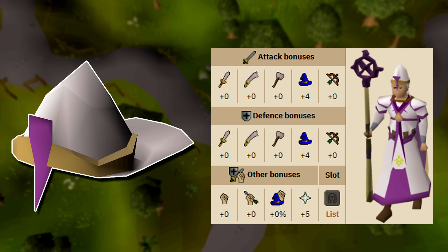The ancient mitre is currently around 25k and the mystic hat is around 10k, so it's slightly more expensive, however the prayer bonus is extremely useful. If you do happen to have the 40 prayer and 40 magic requirement I would highly recommend buying the mitre over the mystic hat assuming you can get one for a good price.